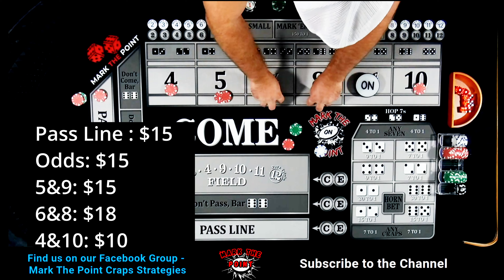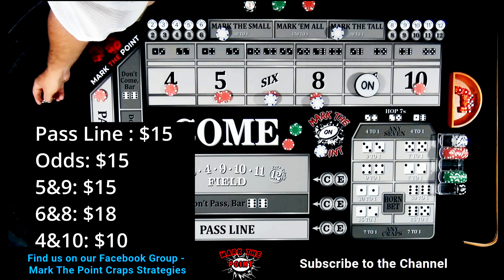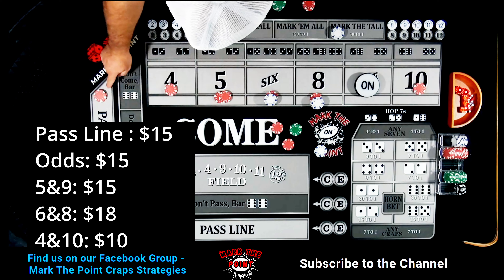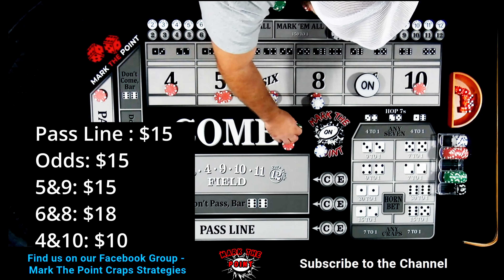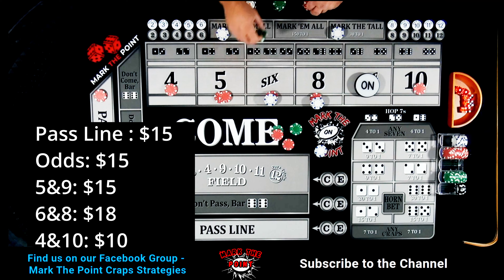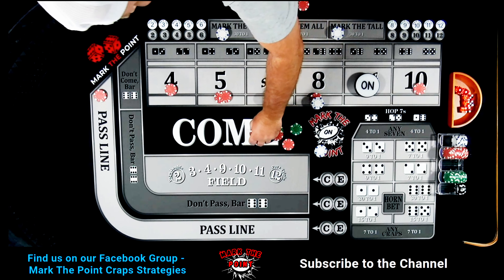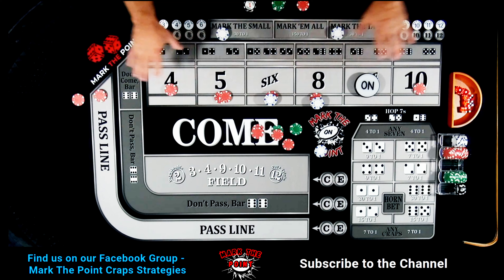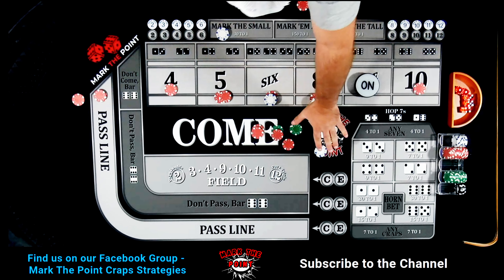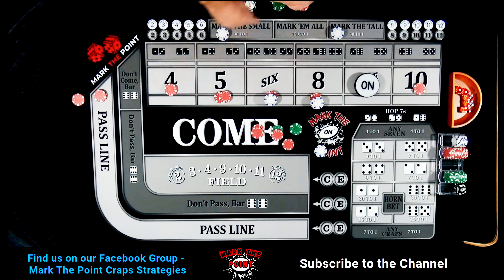We're pulling this back down to single odds — so that's $15 there. This is a full regression and you're out of the hand. Your initial investment is $132 plus a little bit of odds, and everything comes back into your rack.